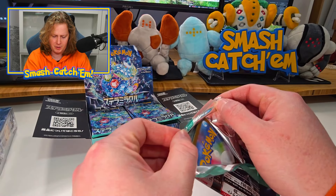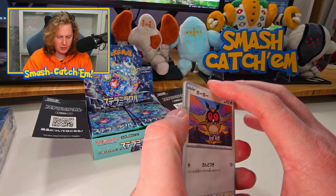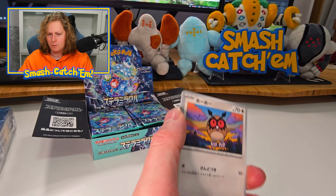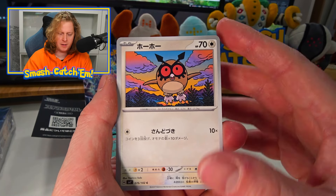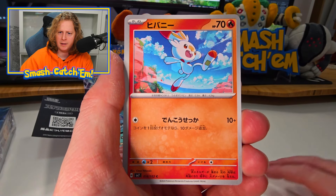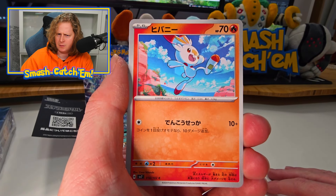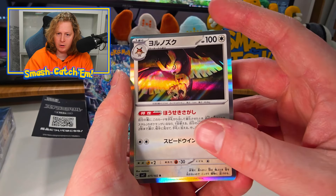This only released — I'm opening this as of Monday evening, Australia time. It released the Friday before in Japan. So let's get started. We've got a Hoot-Hoot, a Rhyhorn, Reboot as the second one, Scorbunny, and a Noctowl Holo.